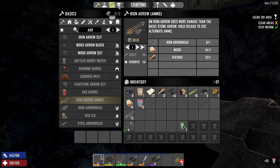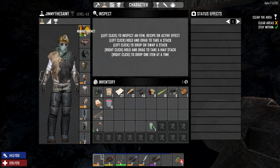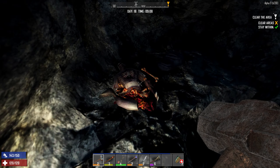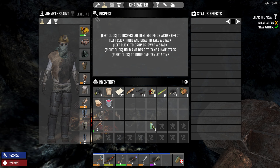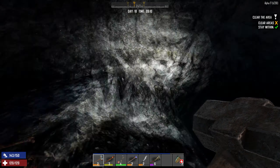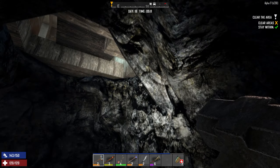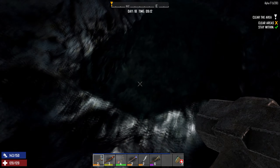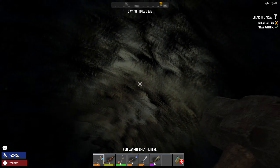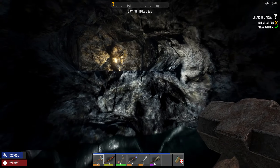Hey, why isn't my mining helmet working? I've got one equipped. Oh, the light turned on — that's bugged, I guess. Maybe if I unequip it and re-equip it, it'll work. That happens sometimes. There we go, now it's working. Is there a way out of here? We just fell into this pit. Water looked a lot deeper without the light on — you can turn the light on, it's quite shallow. Oh, there is a passageway over here.